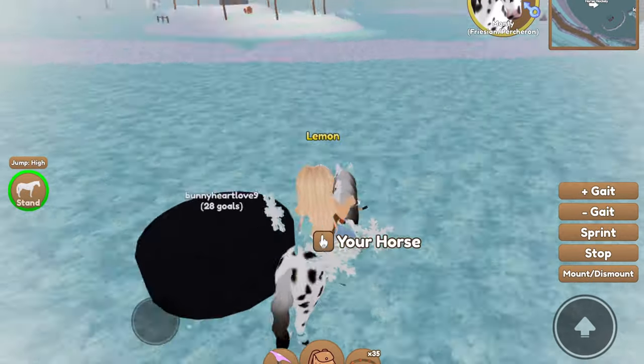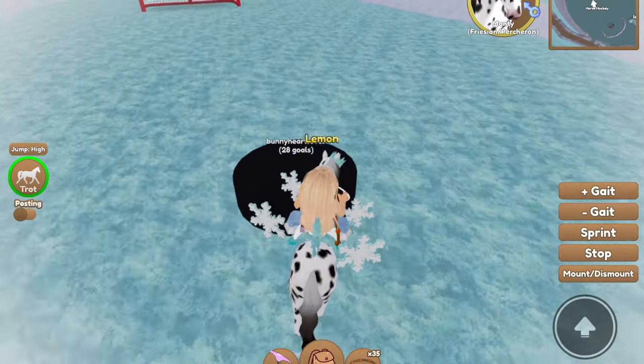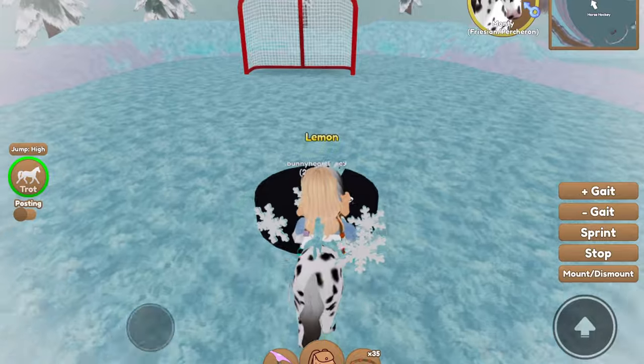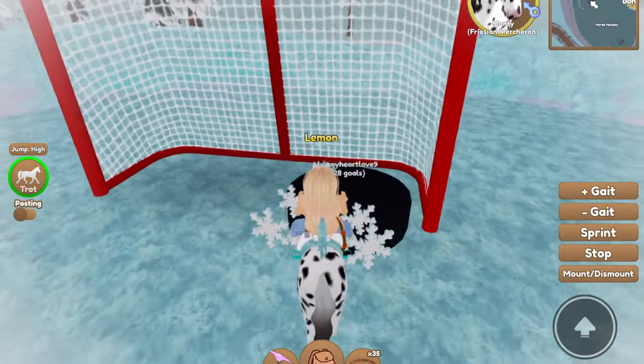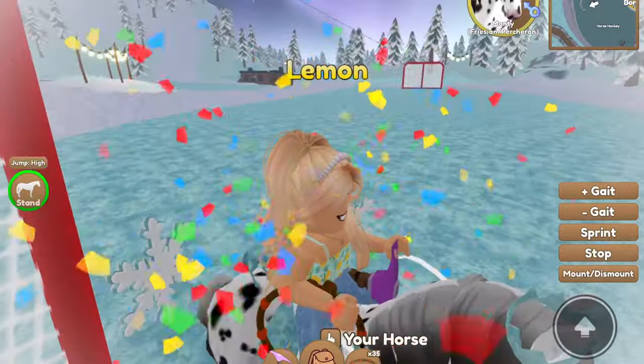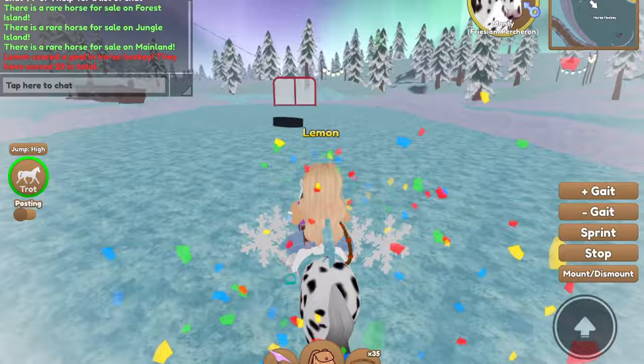I already got the hockey stick on my main account, but let me show you guys how to get that into the goal. Walking or trotting is generally the easiest, but as you get the hang of it you can do more and more. And then I'll do sprinkles, explosion right there, or confetti. So I have 29 now.